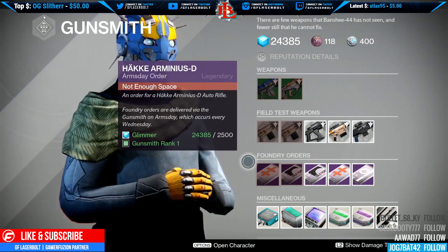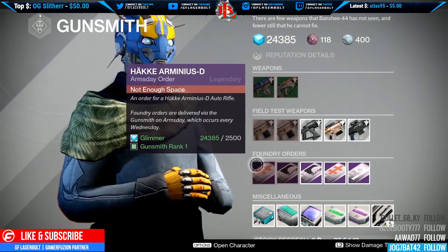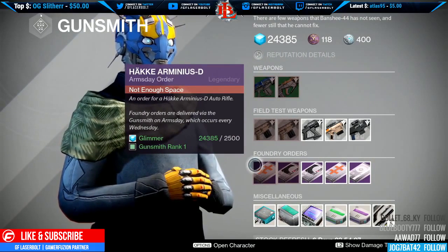For Foundry Orders, we have the Hawking Armas D which you're able to pick up if you want. This is an auto rifle, but you really need the right rolls for this one to actually work, so keep that in mind.